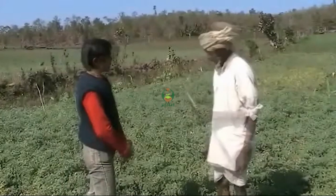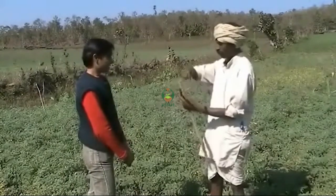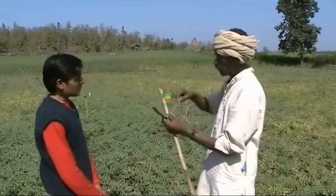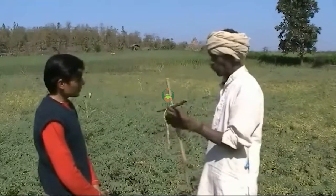Kaka, what are the two things we have to do? We have two things. Kaka, can you tell us about the things we have to do? I will tell you. Kaka, what are the first things we have to do? The first thing we have to do is to make a small tree. Then we have to make a tree.